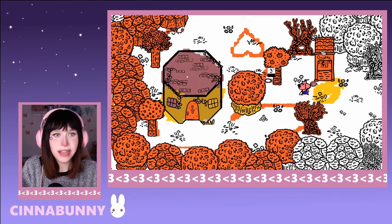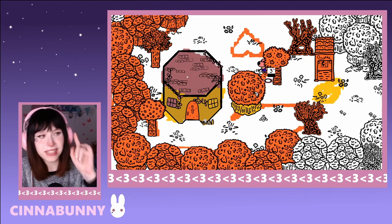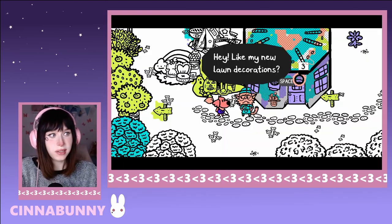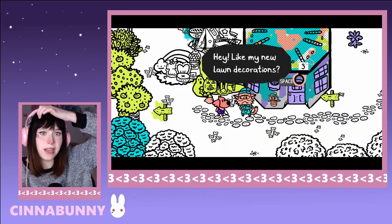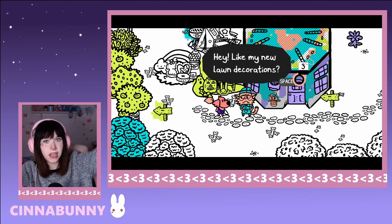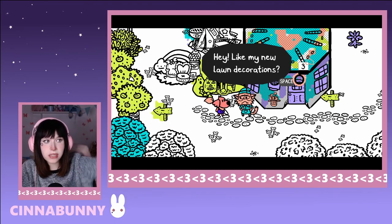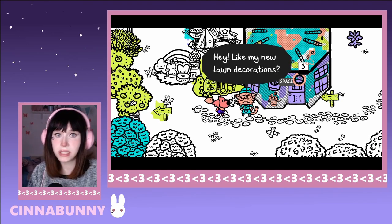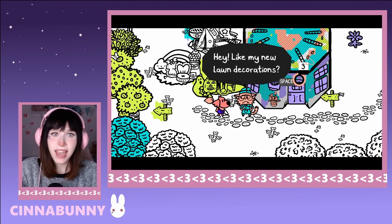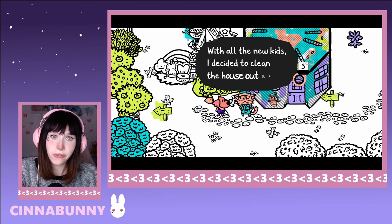I guess all the backtracking was for nothing, so let's backtrack the backtracking and get back to the Wilder Temple. I stopped by Beans, the owner of all the lost kids, just to see if we can get an update on all the kids we collected. I thought it might be a good thing to do since we've backtracked already anyway.